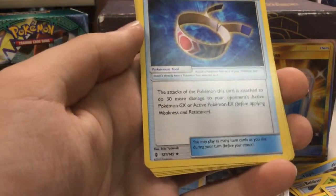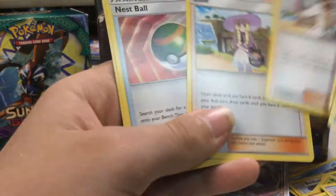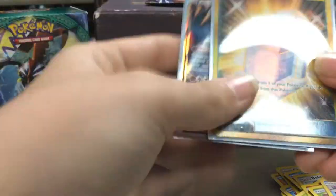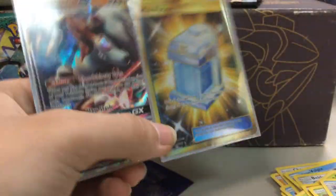Choice Band: this attack does 30 more damage to the opponent's active GX or EX. Kukui, Lillie, Nanu, and Mudsdale. So we still got that Kommo-o GX and the Max Potion Secret Rare. Give us a thumbs up — see you guys next time. Peace.